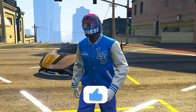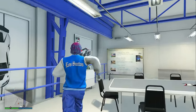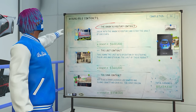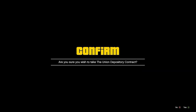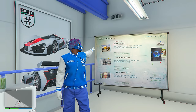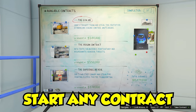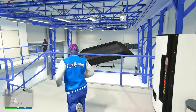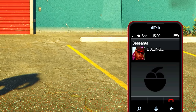To get started, enter your auto shop and walk upstairs to your contract board. If you see the Union Depository contract, walk up and start it. If you don't see it, simply start up any one of the contracts available. Once you've started it, back out and walk out of your auto shop, then open your phone and go to your contact list and call Sasanta.